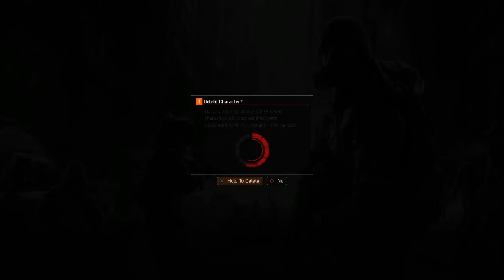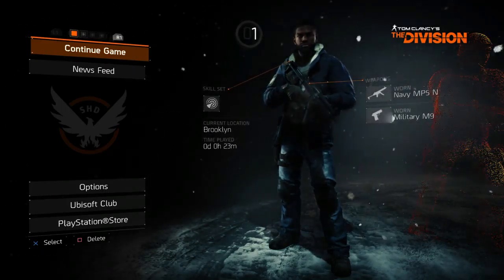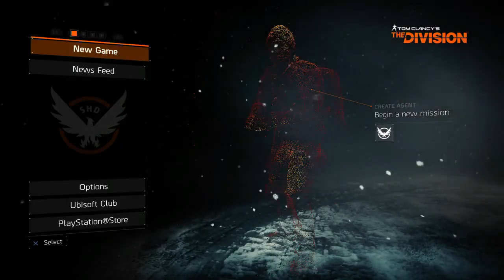You gotta hold X to delete it right there when it says to delete, like I did just now. And you can do it again for any other existing characters — just delete that again. I'll show you another example: delete, you hold X, and it's gonna delete the character.